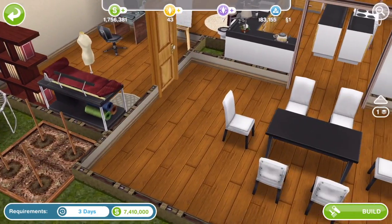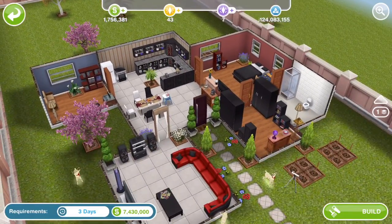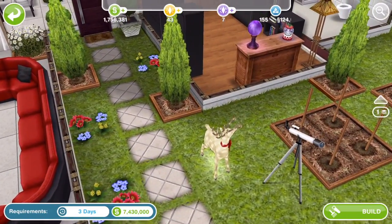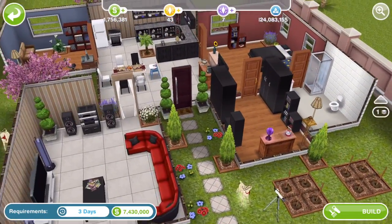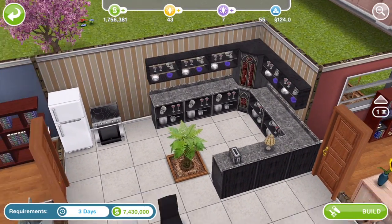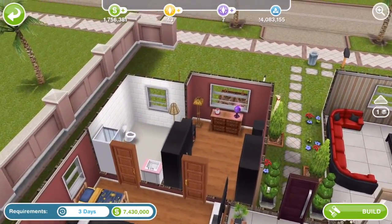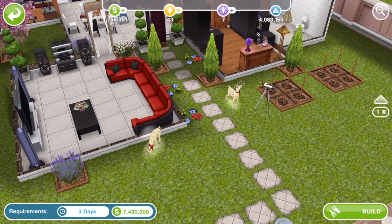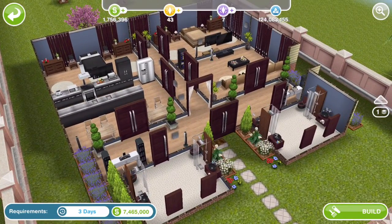Nothing particularly rare in that house — maybe the trampoline is worth a few LPs. This is the fourth house, on a standard sized lot and one floor. It's got some of those reindeer from Christmas if you didn't manage to get any. It's also got the Thanksgiving table, and oh — it's got the snow globe too! So it's got the snow globe and a few of the reindeer.